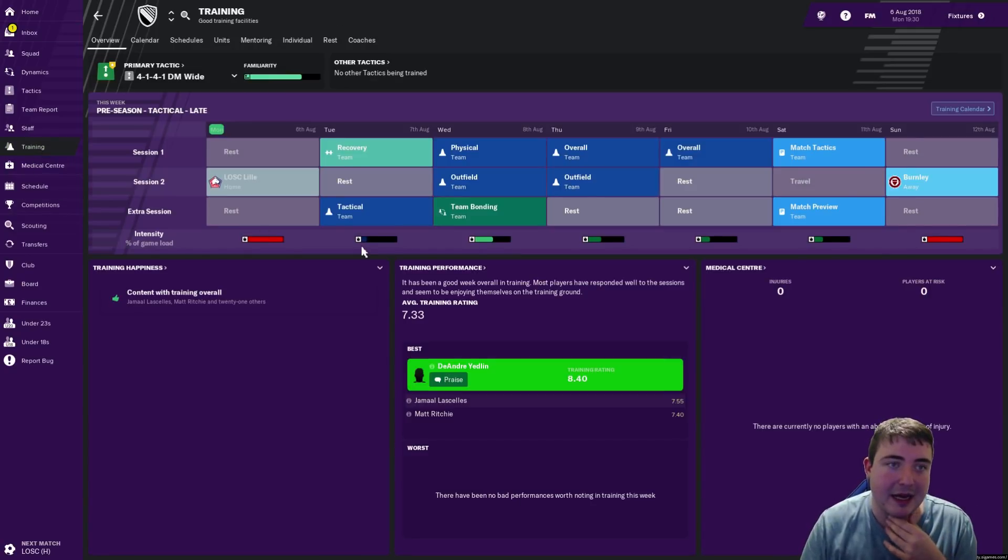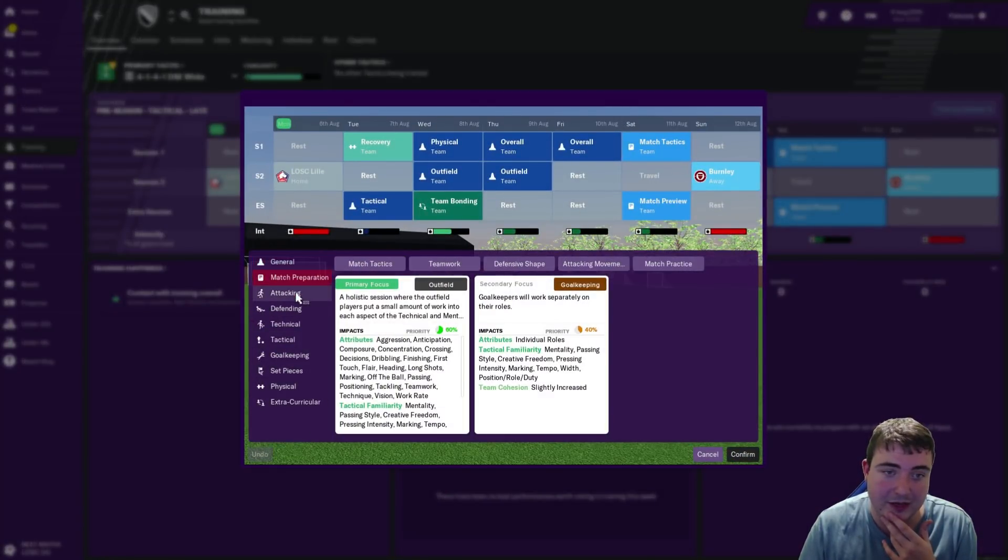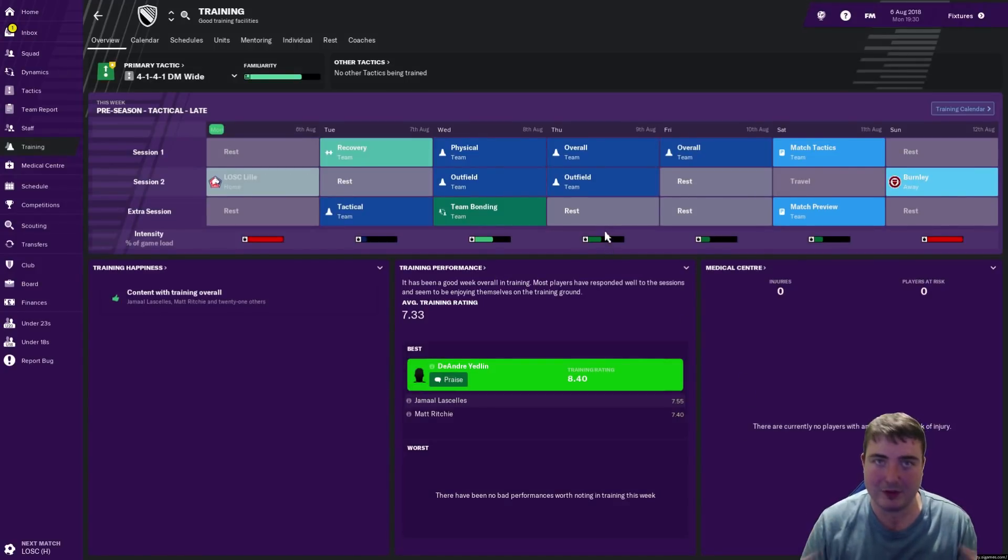I've had a little dabble into the training and I've currently got my assistant working on it. I'm going to ease myself into it throughout the season — that's the whole idea of this beta save. But there are certainly a lot of options in there. For example, if I want to change a session, look how many options there are — so, so many, and it's going to take quite a while to get used to. But this is the sort of thing I love — zoning in on the fine details and trying to really build team relationships and get them playing our style of football. For this first episode though we're going to focus on the match and let the assistant take the lead.